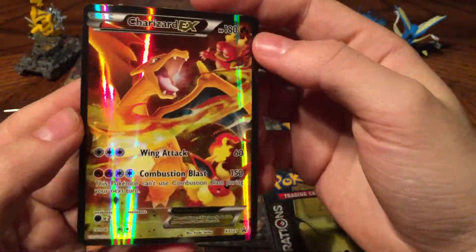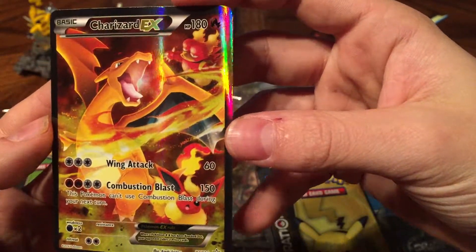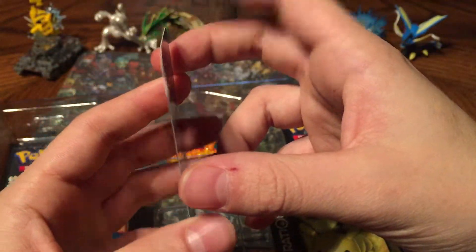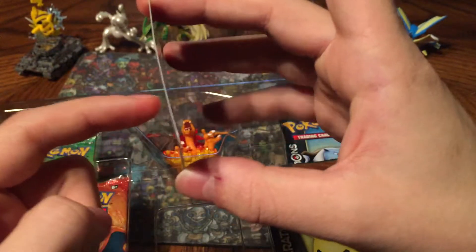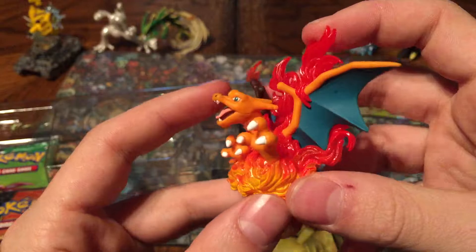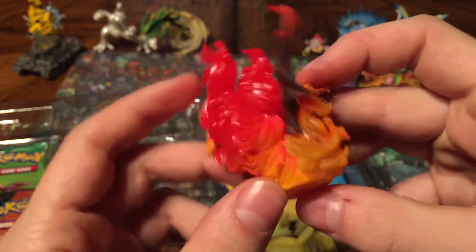There's that Charizard EX card. Oh, that's a lovely looking card. Flareon and Magmar in the back — a little bent up though. I really don't like that about a lot of promo card packs like these. All the cards are always bent on the inside and it's really annoying. And this is the Charizard little figurine.